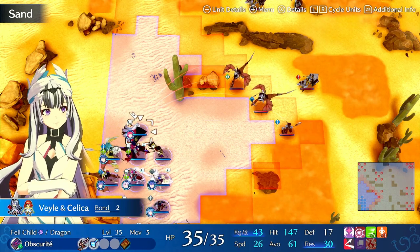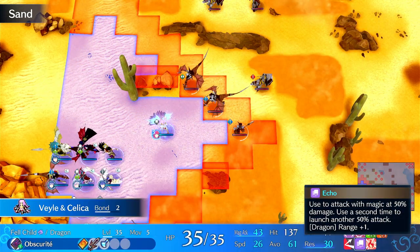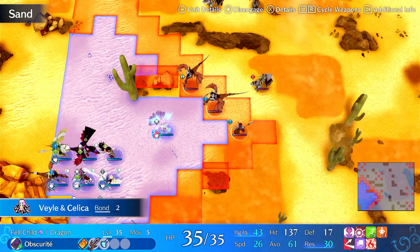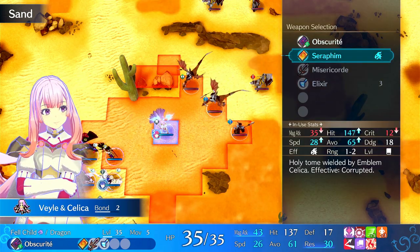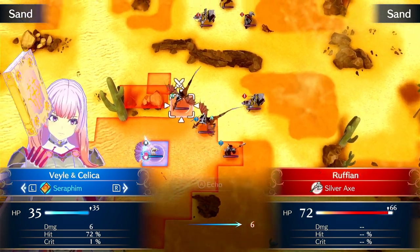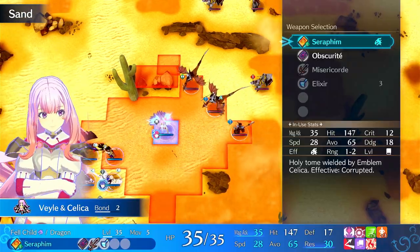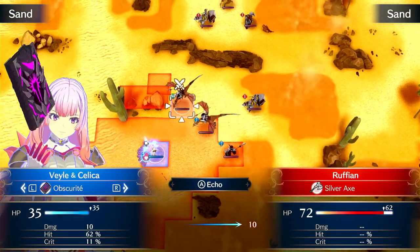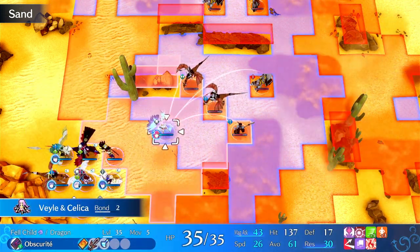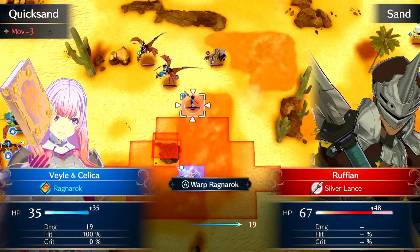Let's talk about the type bonuses for different classes. Dragon type gets range plus one when using Echo, essentially making you a siege tome user. Warp Ragnarok also gets range plus one — specifically, the range of the attack is increased, not the warp distance. So the warp range remains high, but you can now hit at three range. A Leer can also use this since you get tome access while engaged through Seraphim and Ragnarok.